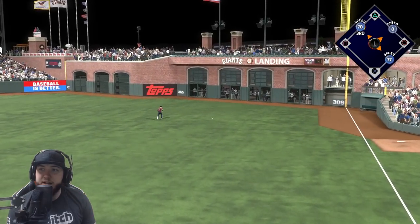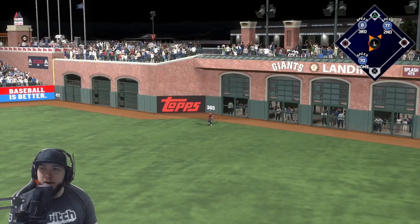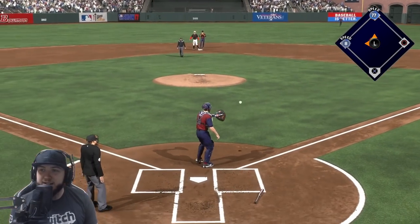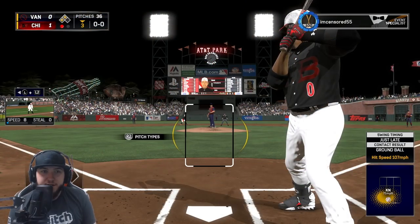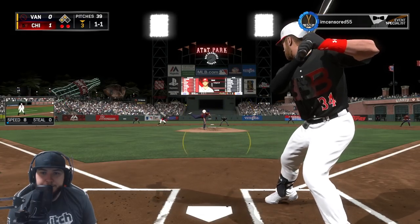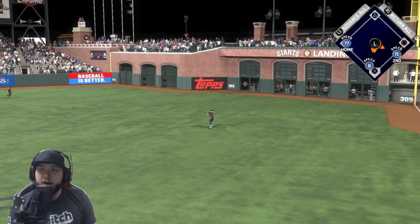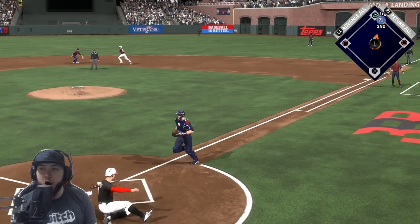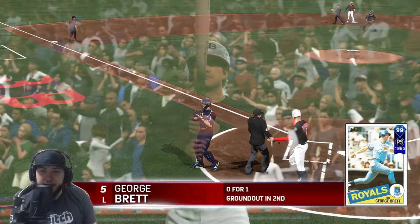George gets a base hit — his fielder misses it — we're going around the bases. R.A. Dickey can only make it to third base because of 8 speed, but we get on the board first. There's two outs — Bryce, we need a base knock from you. And Bryce Harper does exactly that. We're gonna test Beltran's arm — it is off! We get two runs and Harper gets into second base. Three to nothing lead now.